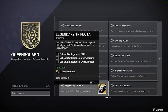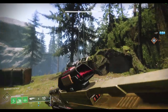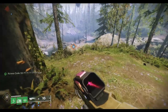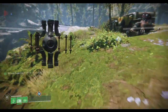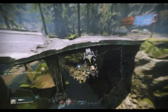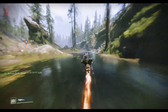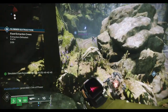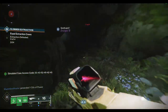Once you complete Legendary Trifecta, you also get the exotic sparrow, the Common Nobility. So these next two triumphs were the secret triumphs for the seal and they just released. Here's how you unlock them: once you load into the Gulch on the EDZ, you'll find that there are six vex cores hidden around the Gulch. There is no set order, but you have to walk into all six of the vex cores, and once you do that under a specific time limit, it unlocks a brand new cave area.